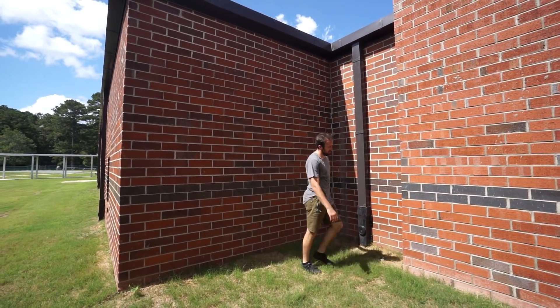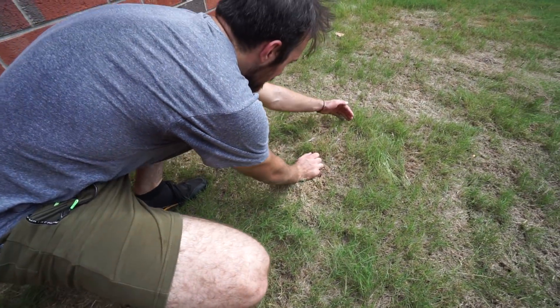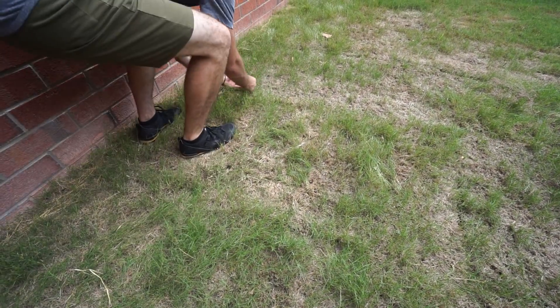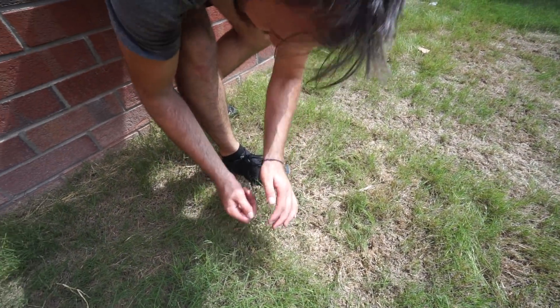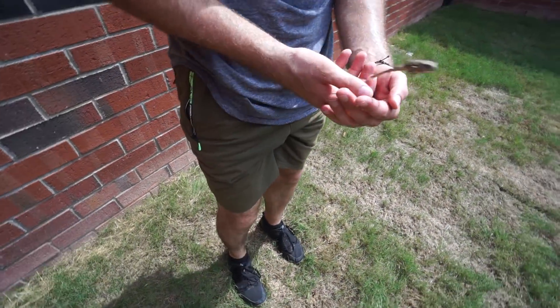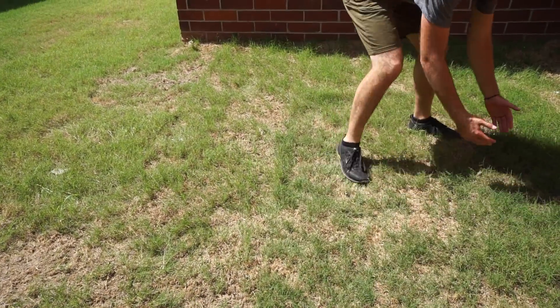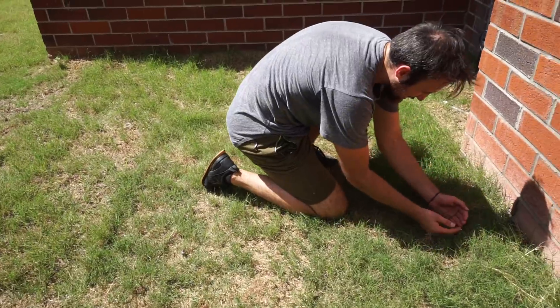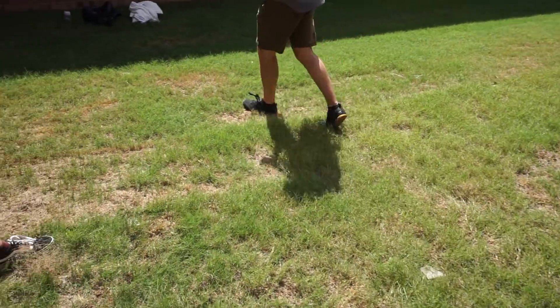We have a little friend — we found inspiration for jumping. Just gotta channel our inner frog. Come here, buddy. Got him. Okay, there we go. We need you to be out of the way so we do not land on you and squish you. Gotta save the frog, and then we'll continue with the stuff.